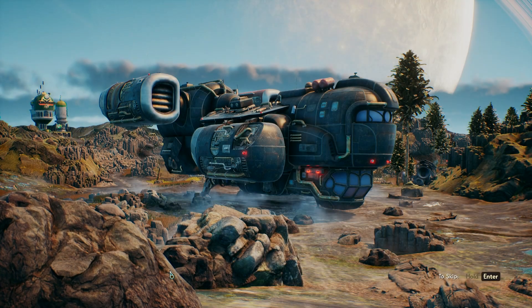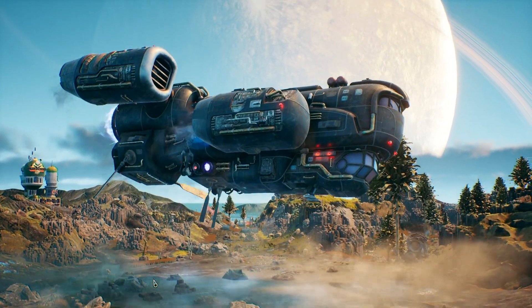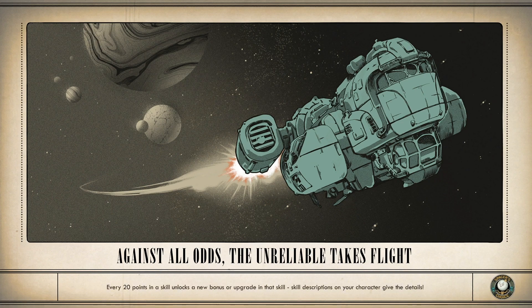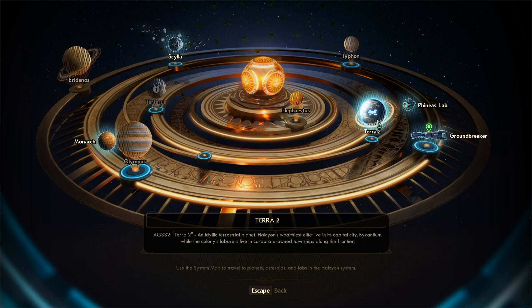Let's get out of here. There we go. So this is the interplanetary map — there are different places you can go to. We have a mission to go to the Groundbreaker and talk to the person there, which I'll do, but I'm going to go back to Terra 2 and kind of finish the other missions there. This is where I'm going to leave it for right now — I just wanted to get to this map to show you if you haven't seen it. I'm going to leave it right there for today. Hopefully you guys enjoyed the video — thanks for stopping by, I'll see you in the next one.